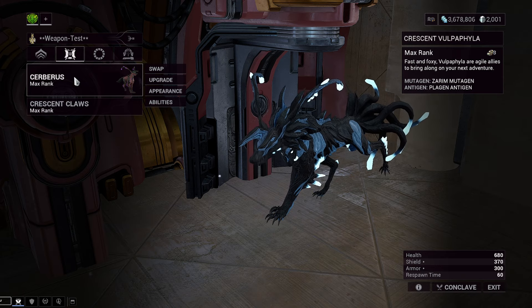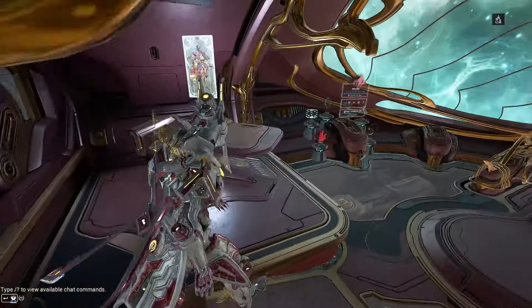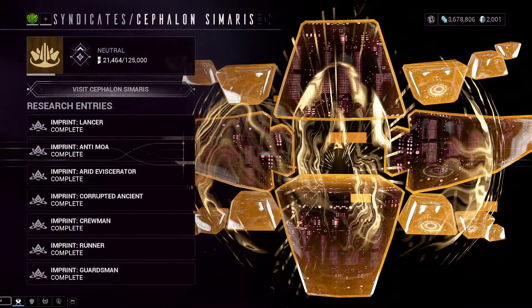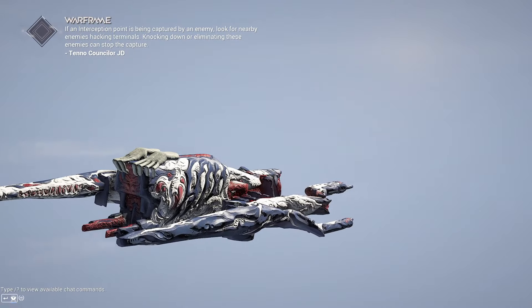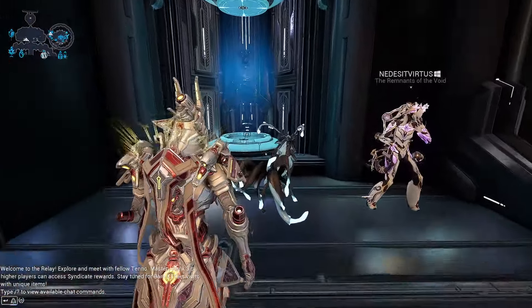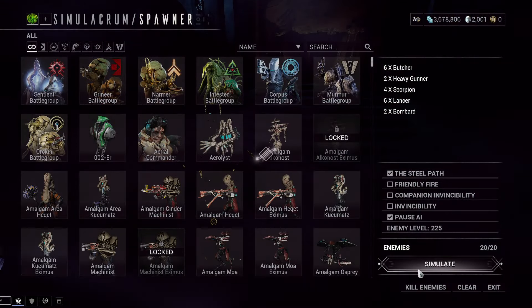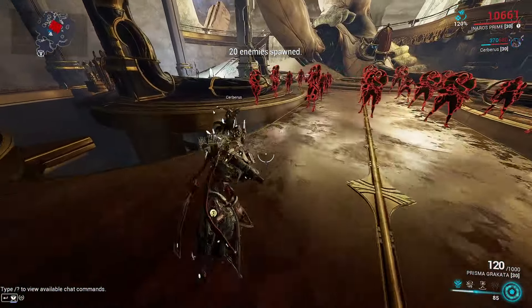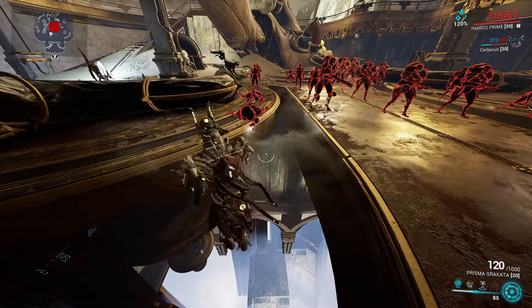Now I'm going to go to the Simulacrum and show off his Croissant Charge. He lifts a dude up — which is actually unique, there's not a lot of things in the game that actually produce the lifted status. There are a lot of things that look like they should produce the lifted status, but if you look it up, there's a very select amount of things that do it. Let me spawn a bunch of enemies in here. You'll see he's going to run to a dude, lift him up, and toss him.